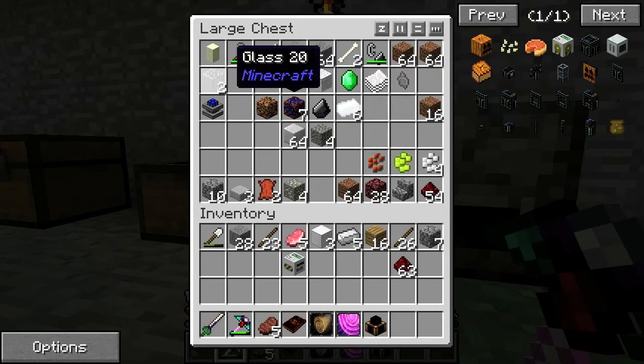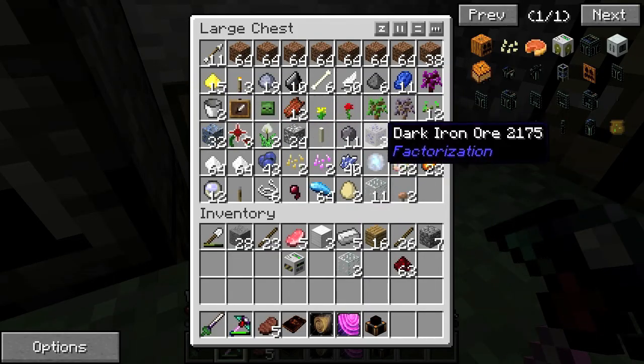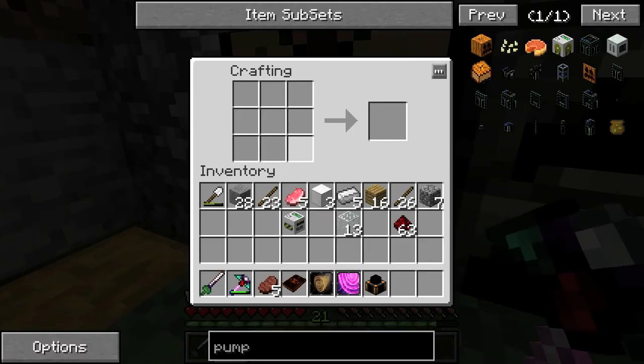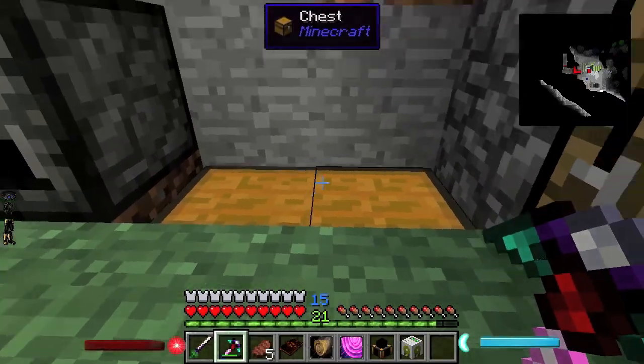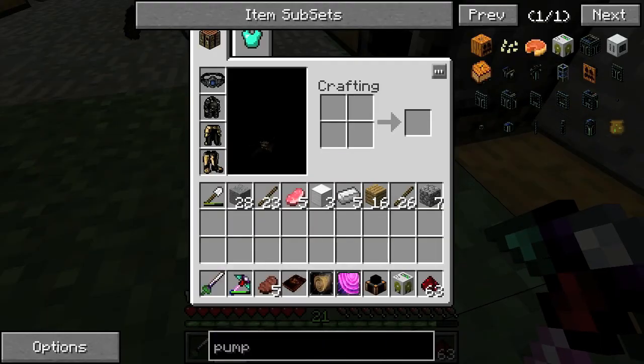The glass is in the chest right below you on the ground. We have enough. So now we need to make the tank. We're also going to need liquid ducts. And it has a pump now — pump has been made. We're also going to need an ender tank. I'll start work on the ender tank.